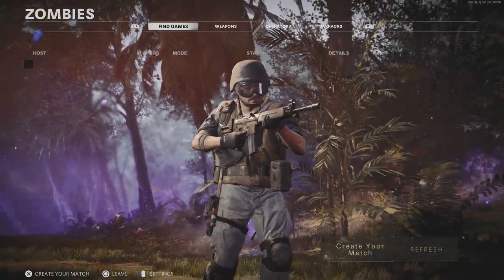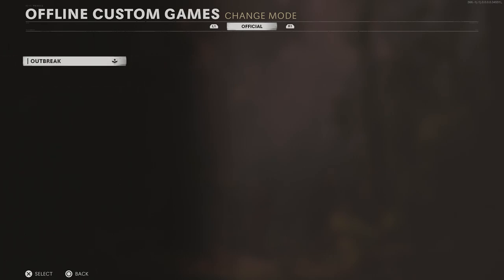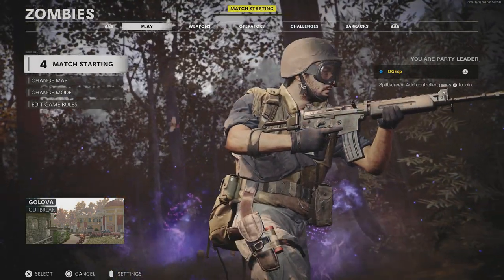Once you're here, hit into Zombies and go to create your match. From there, go to your map and game mode, make sure you select Outbreak and the map of your choice, then simply hit play.